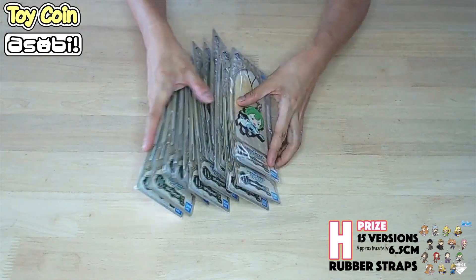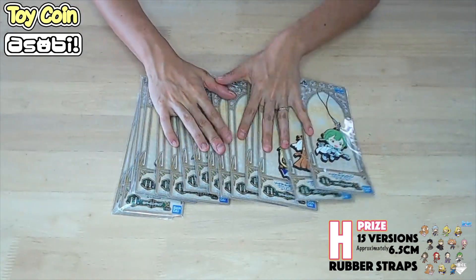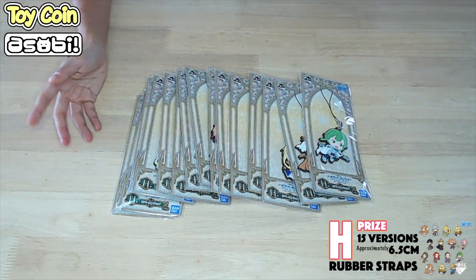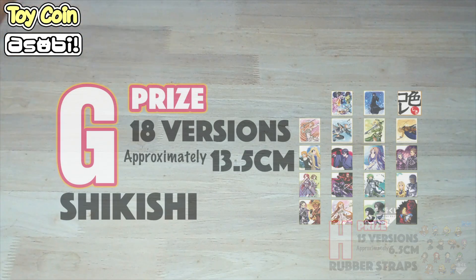So we have Alice and Asuna with two designs altogether, and yeah, 15 versions. They are 6.5cm rubber straps, not blind. Hooray! You can actually get to choose them. Of course, remember to purchase your tickets early.